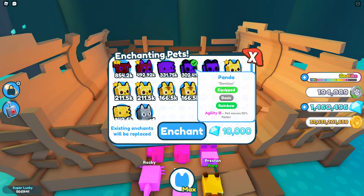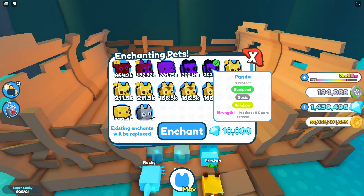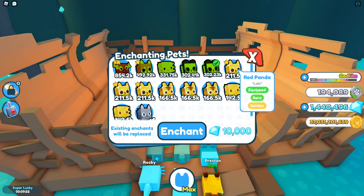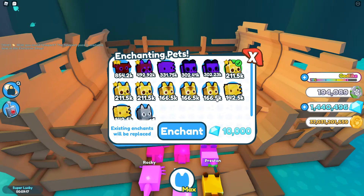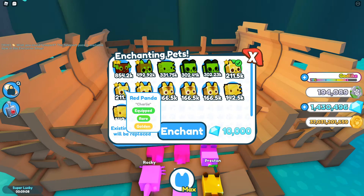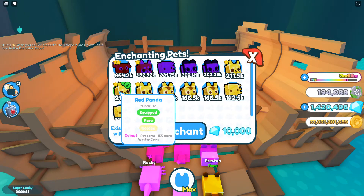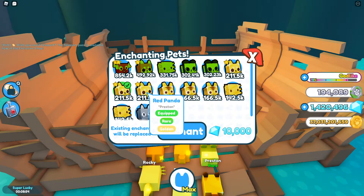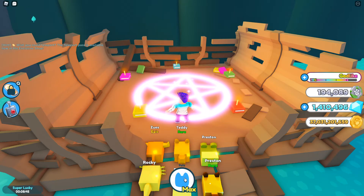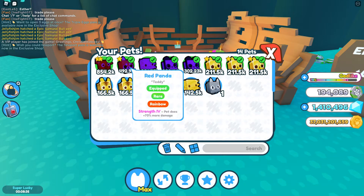Agility 3 — pet moves 50% faster, don't really need that but we'll keep it. Strength 1 — not dealing with that. Coins 2 — yeah, that'll do. One, two, three, four, five, six — so we got super teamwork, that's a very good one. Coins 1 — fine for now, we don't want to waste too many gems. Strength 3 — that's perfect. We've got the full loadout enchanted. All of them should have abilities now.